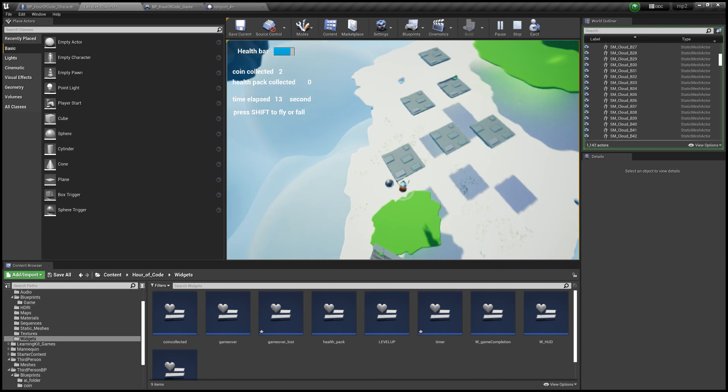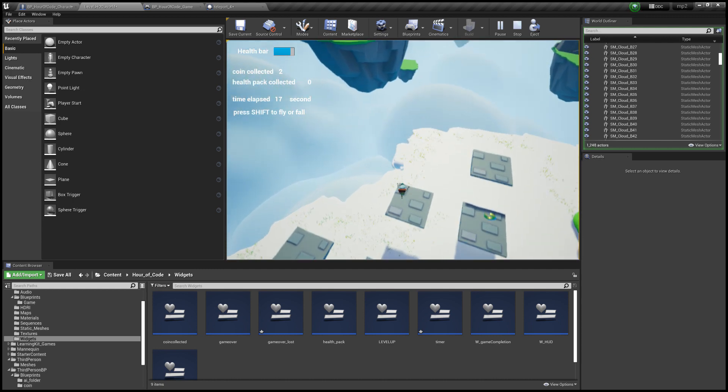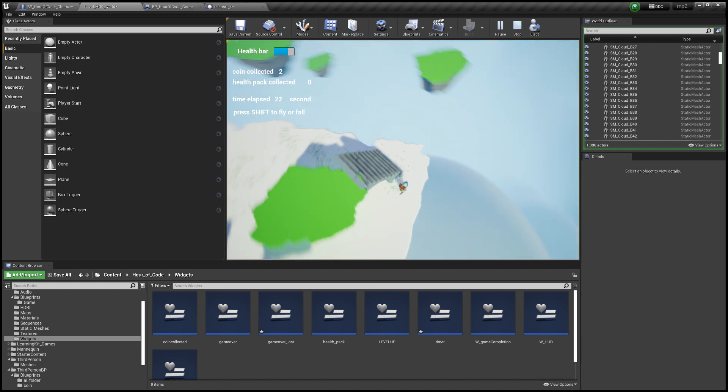If the player hits another power running down here, they will be knocked back by the flyer enemy.